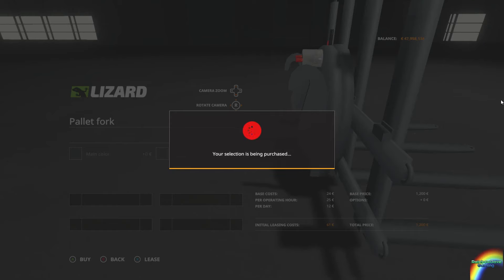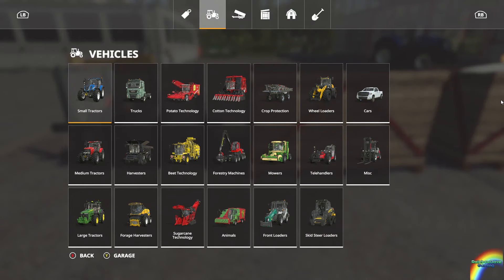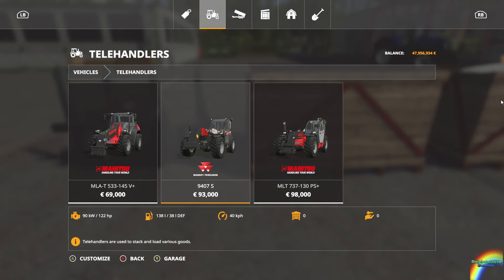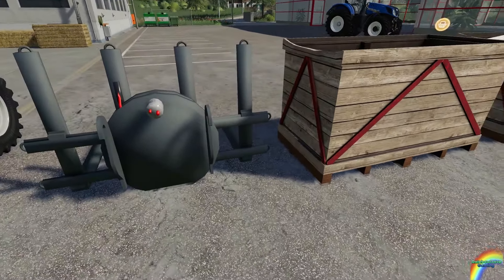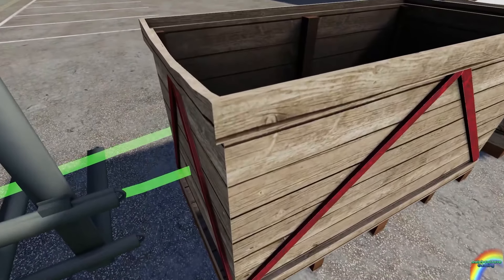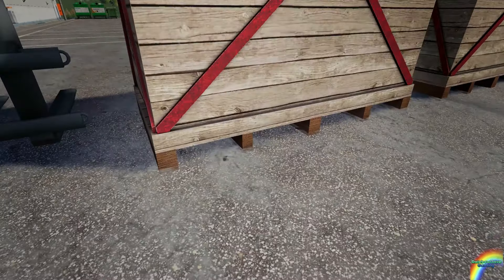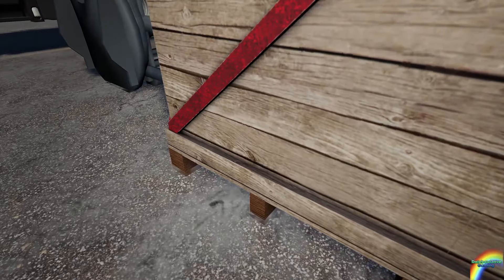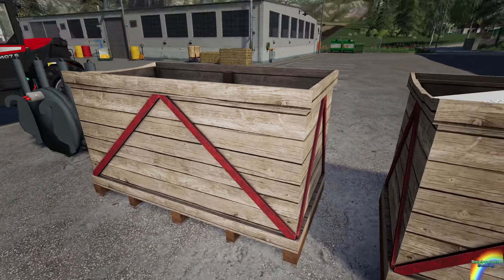We'll get that colour of grey on the attaches as well. I'm going to need to get myself a telehandler — just grab the Massey real quick there. So in terms of modelling, you can't really go too wrong by making a box. It's a very simple thing to make, and if you go wrong making a box, you need to really consider your choices with modding.